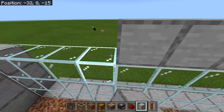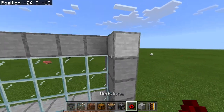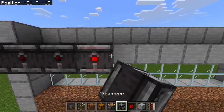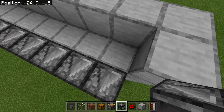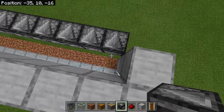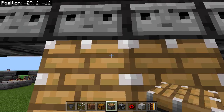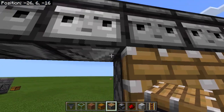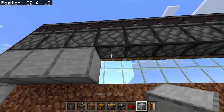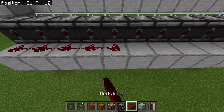Here comes the important part: with the observers you want to make sure which side they face — you'd place it like that. You'll end up placing blocks like this and placing observers like that. They can be quite expensive; you can use just one but it's way less efficient. Underneath, add all your pistons like this, then add blocks underneath the pistons, and then add redstone behind them.